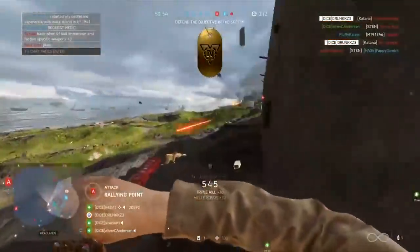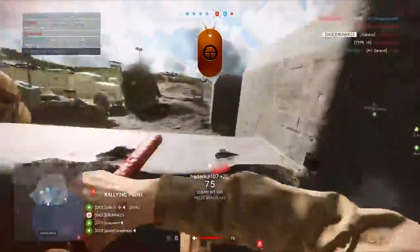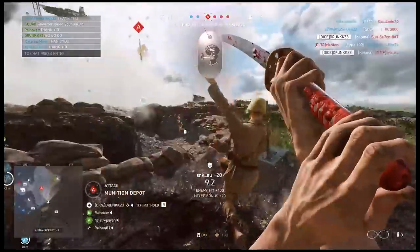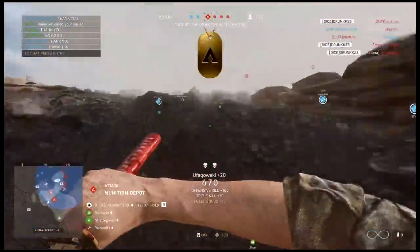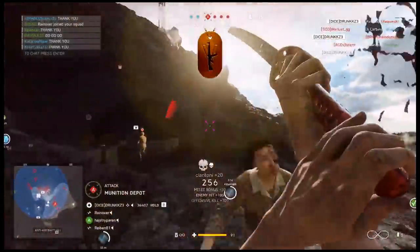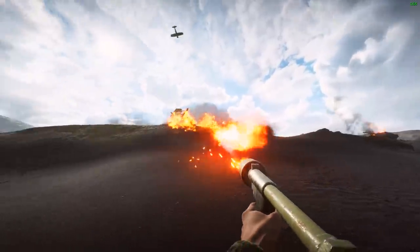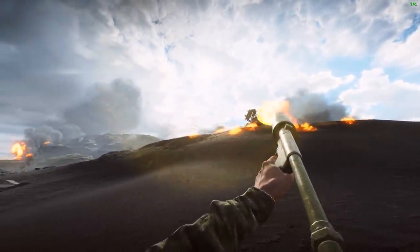You might have noticed this whilst you were going on a killing spree, but you might not have noticed and wondered why you managed to stay alive for as long as you did. Apparently the development team thought that this would be quite a controversial decision, but in practice it is very easy to see why this makes sense. You've got to get close to your opponents in order to kill them with the Katana, and most of the time you are going to be taking damage from them as they see you coming. Since we've discussed the Katana so much, it's only fair that we give the flamethrower a little bit of air time.